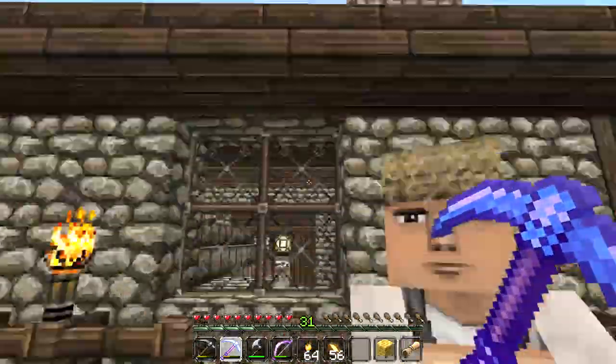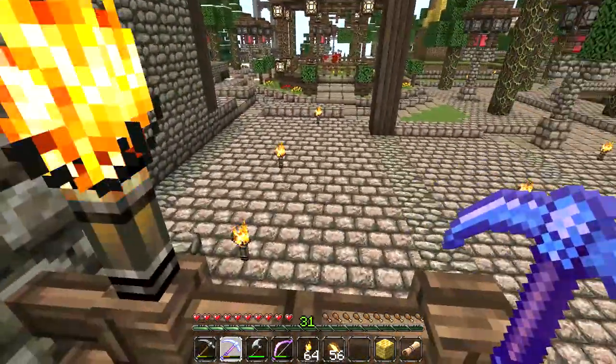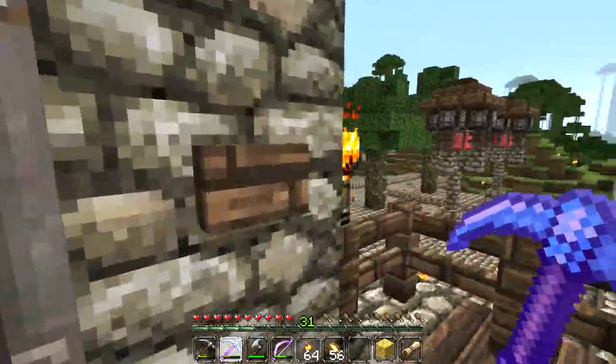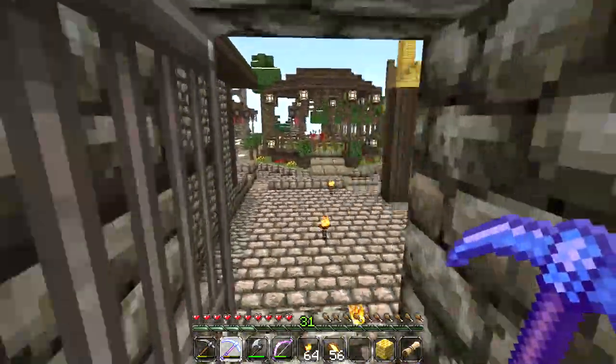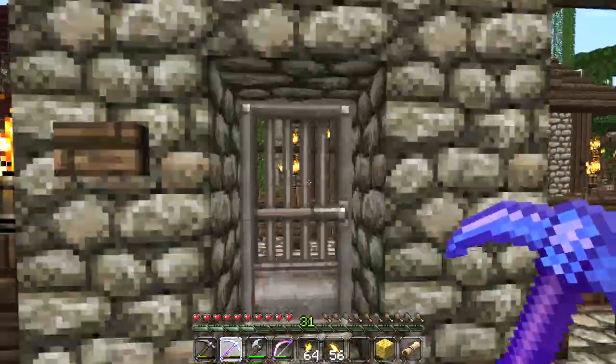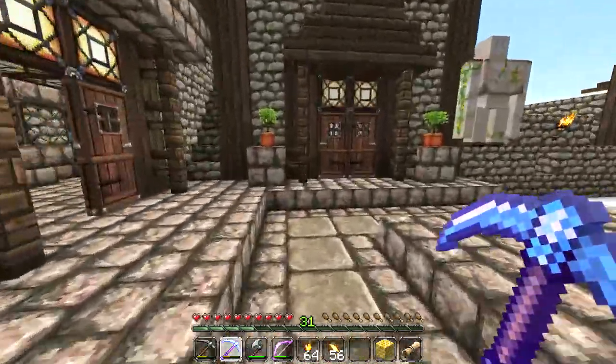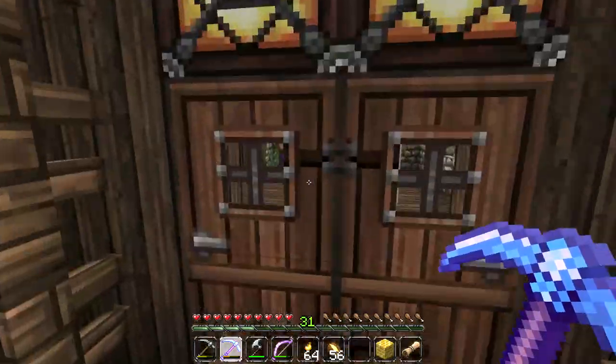I was getting tired of jumping onto the roof to get into Mole City so I made a little door over here — just temporary because there's going to be another apartment here. I've made a door with a button on both sides of this iron door so Griswold can't get out and Beatrice can't get in to Mole City.